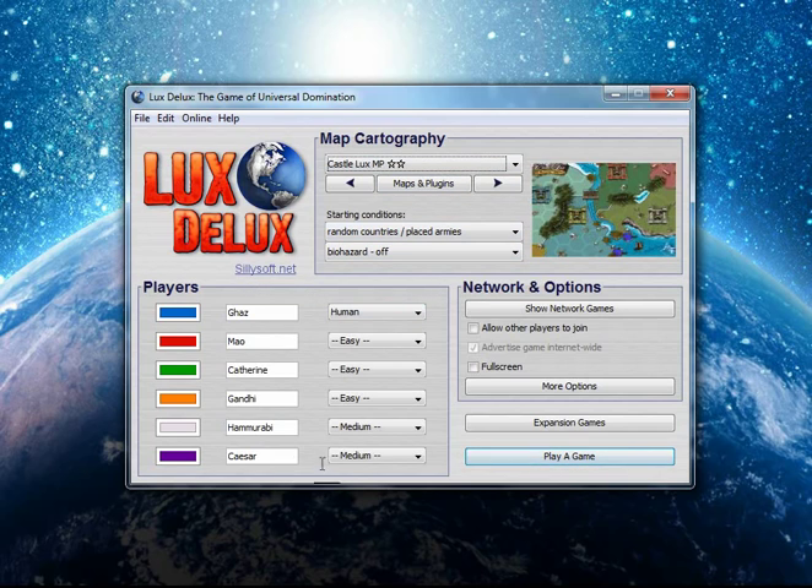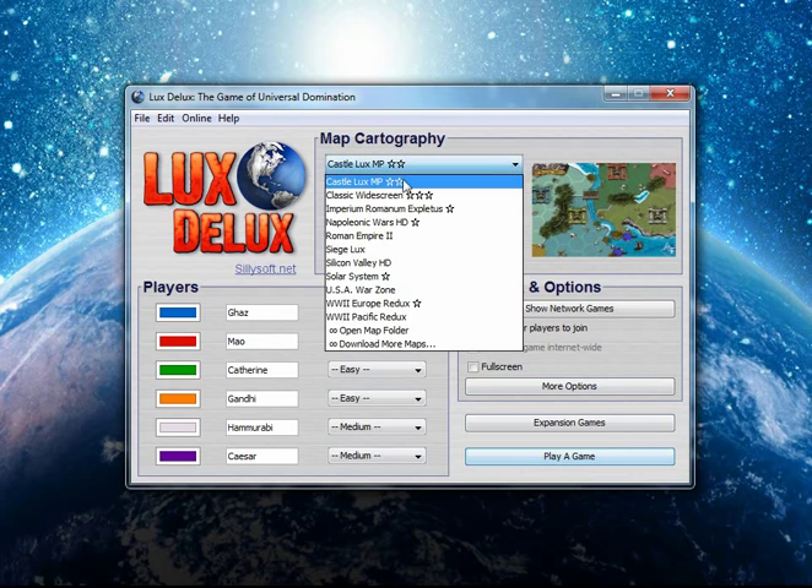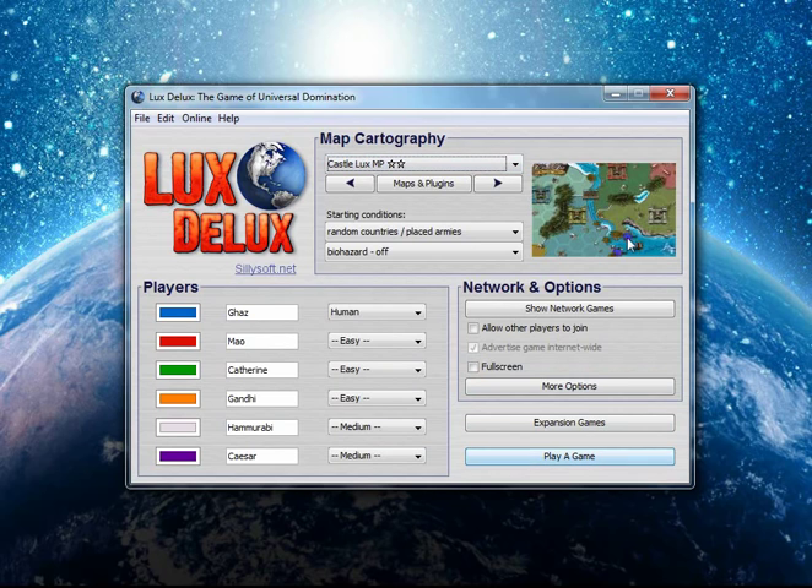I'll just leave the setup here as is. I've played a few of the games — you can tell by the stars — and I'm not great at it, so I'm going to leave some of the computers on easy, a couple on medium. Let's jump right into the first map, which is the Castle Deluxe MP. This one is interesting because rather than just a regular Risk map like the classic widescreen map, this has bonuses you get for capturing certain cities as well as castles. It's a pretty interesting map, so we'll jump right into it.